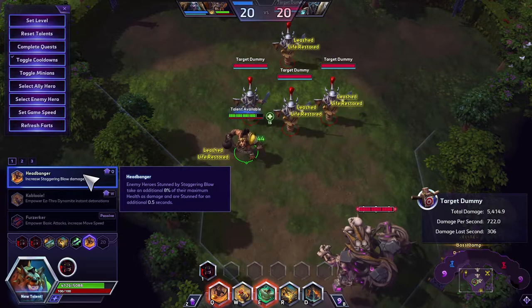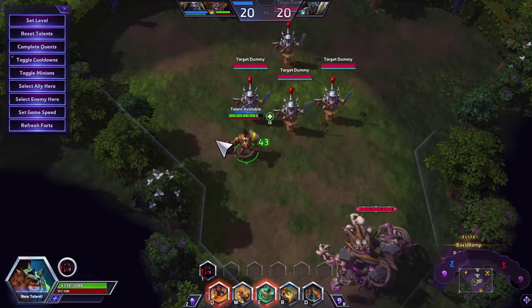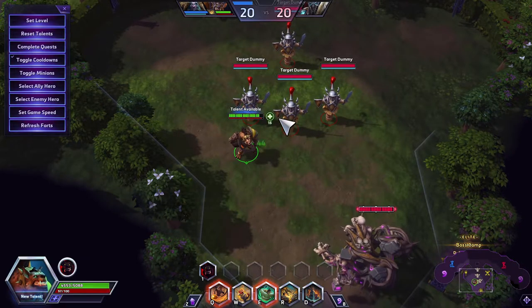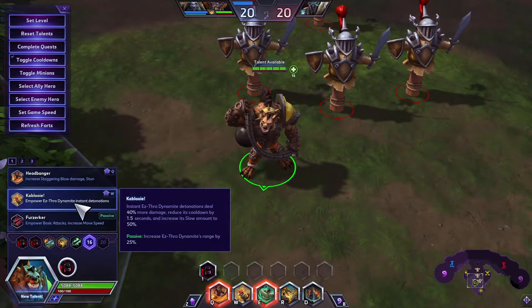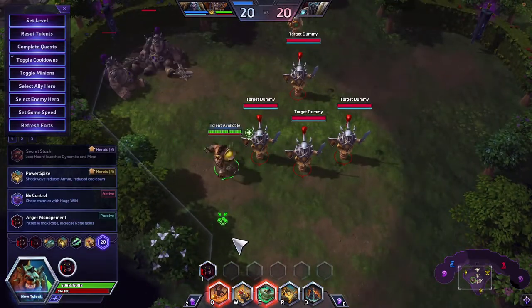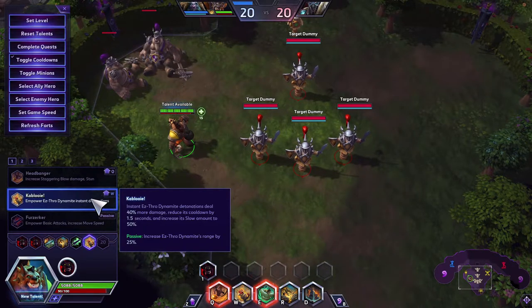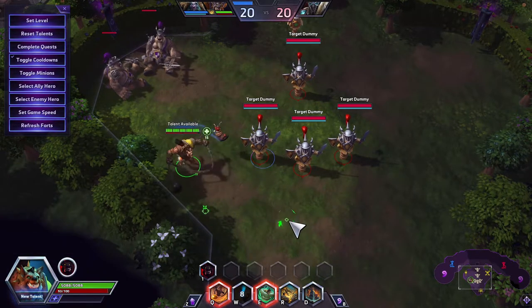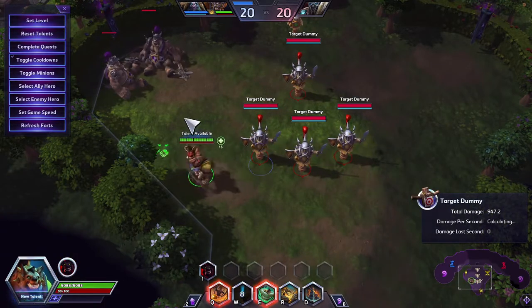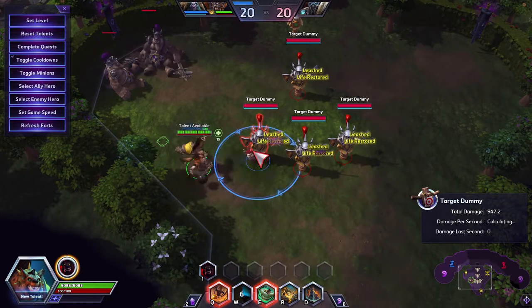Headbanger is great in small confined areas like Towers of Doom, Cursed Hollow, or Battlefield of Eternity. Next is Kablooey: instant Esther Dynamite detonations deal 40% more damage, reduce its cooldown by 1.5 seconds, and increase the slow amount to 50%. The passive increases Esther Dynamite's range by 25%. Any cooldown reduction is nice, and it increases both slow amount and damage.